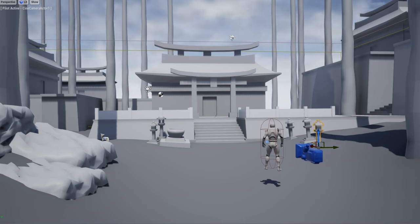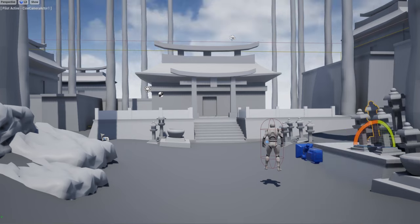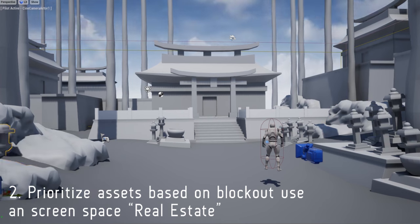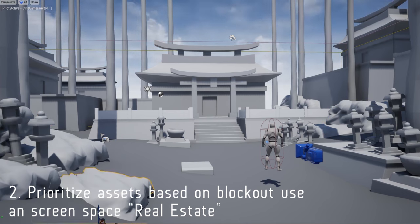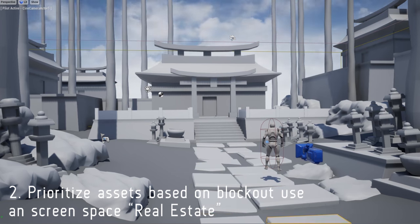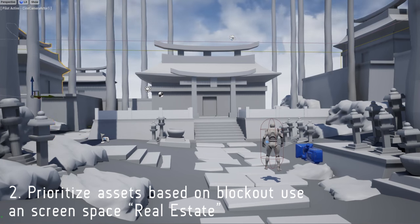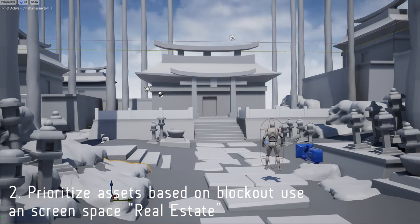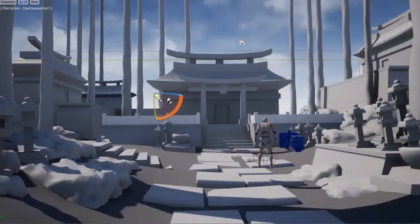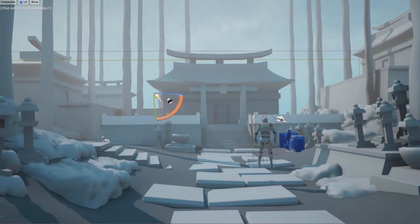Here you can see I'm placing rocks and basic clutter from the gray box kit, which leads into my second tip: by using the same pieces over and over again you can tell how much you actually use them throughout the scene. The walls and buildings take up the most screen space along with the trees. That allows you to prioritize your production — start with the largest forms like the house and walls, then work your way down through the asset list to the smaller statues.